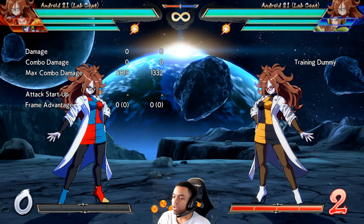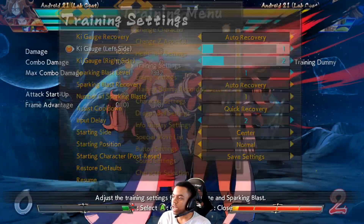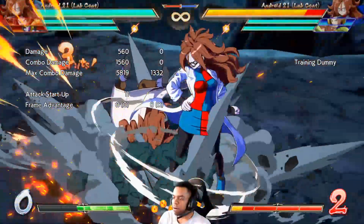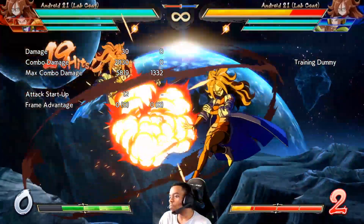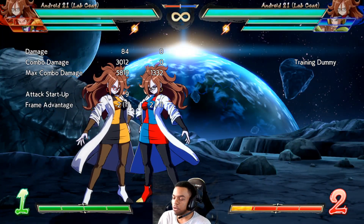The next nerf has to do with her command grab, the 214S. They basically changed this so that it does a little less damage, so that again, on top of her meter gain nerf, she will struggle to effectively set up two touches, and that can help alleviate the pressure from her. This isn't too big of a change, but it's important to know.